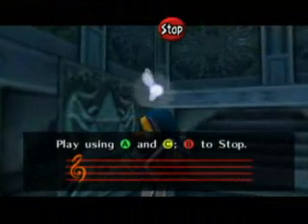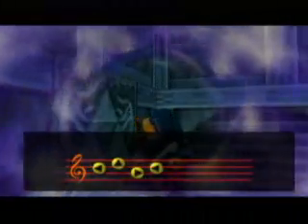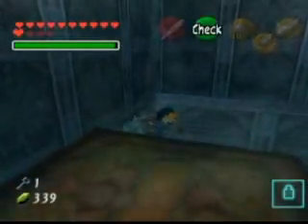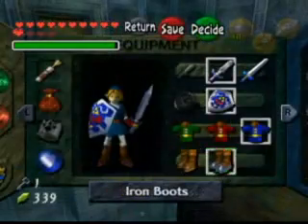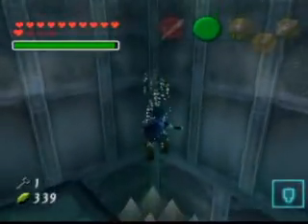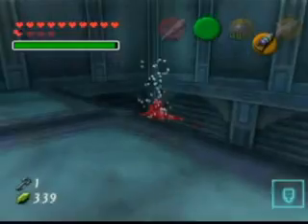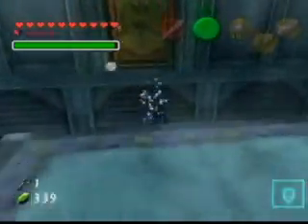There's a water changing spot — this will change the water to level 2. Before we go running off, if we equip the iron boots we can sink back down. And since the water has floated the platform out of our way, we can head into this passage.